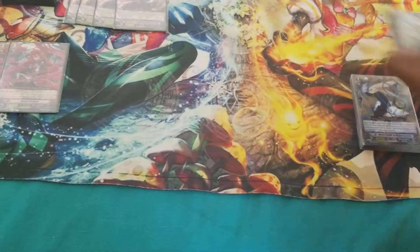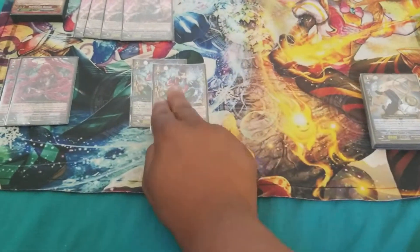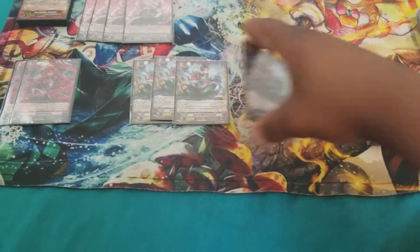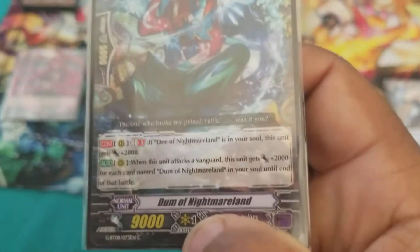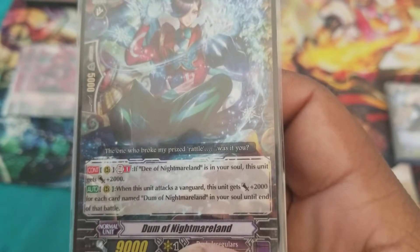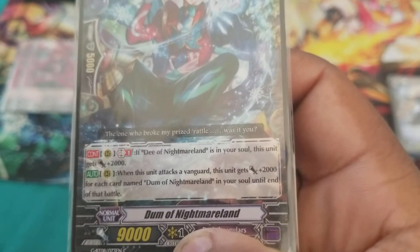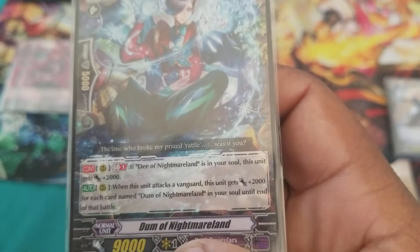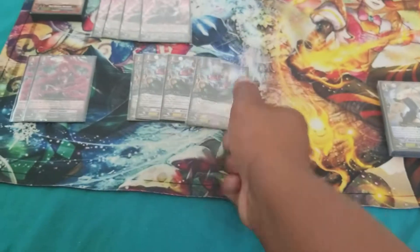Next, we're going to go into the grade twos. We have Dumb of Nightmareland, our strongest attacking grade two. Generation Break 1. When his partner card, D of Nightmareland, is put into the soul, Dumb becomes a permanent 11k. And during the battle phase, for every copy of itself in the soul, it gains 2k. It's a pretty good combo card.